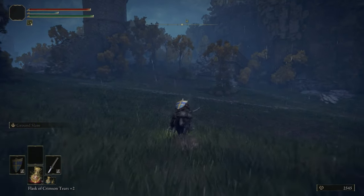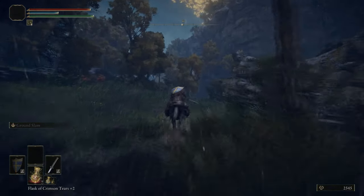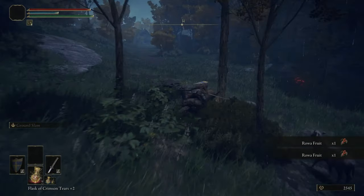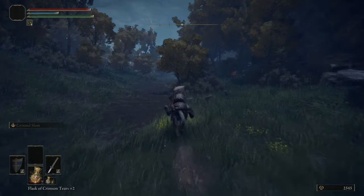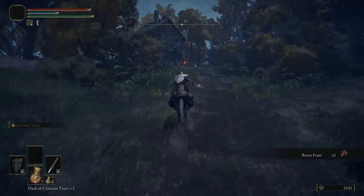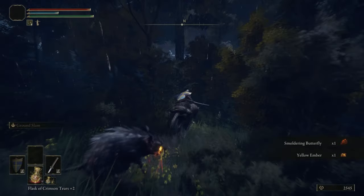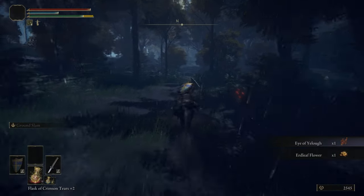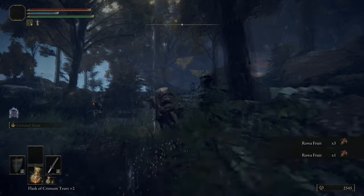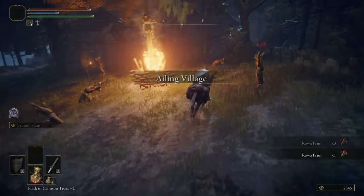Maybe Pearl Harbor's a better World War II comparison. Anyway, here we are, we're heading west. We just picked up some Roa fruit — just want to reiterate that you should be pretty much spamming triangle everywhere you go, on the off chance you'll just hoover up some crafting items on the ground. Crafting isn't extremely relevant, but it's relevant enough that you'll just want those materials to hand when you need them.